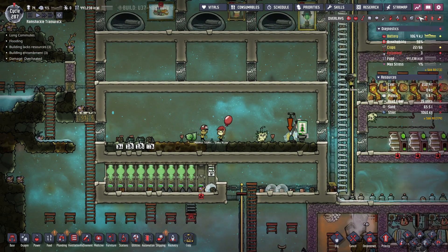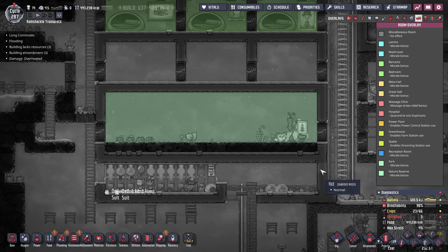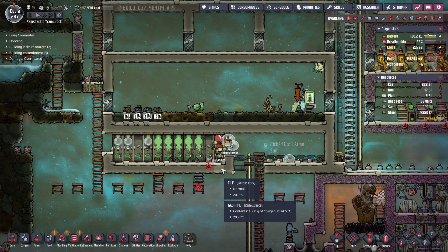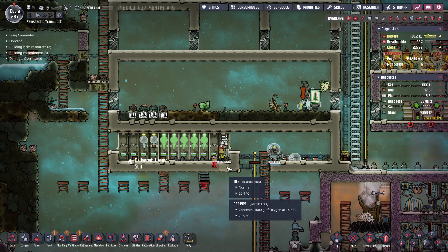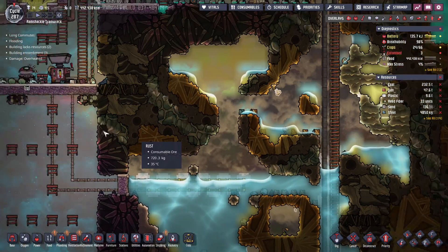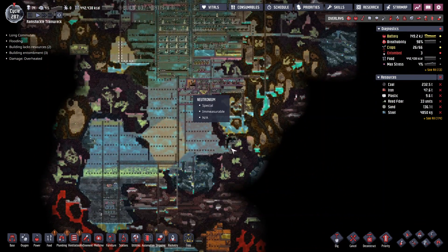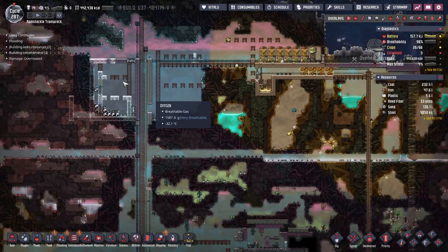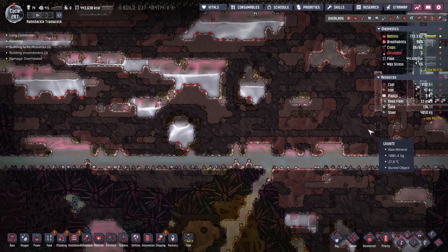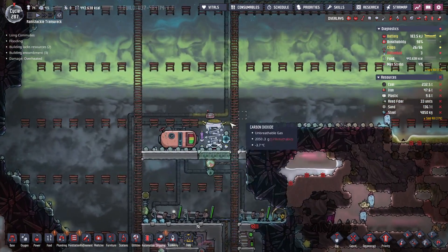Plant those seeds, Pip. A park and then a nature reserve — we now have a nature reserve. Suits are being delivered — fantastic news. This is kind of not the best spot to be setting this up, but I don't want to pipe something from way down here up here to cool off any of that stuff. I'm cooling off my oxygen down here, so this is all good — I don't need one down here.